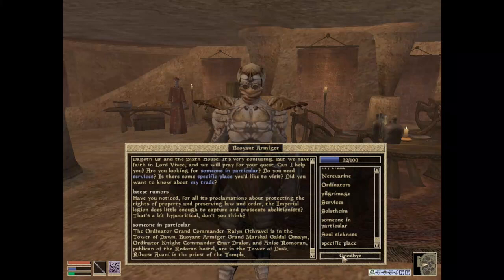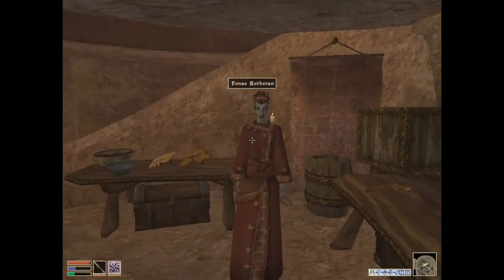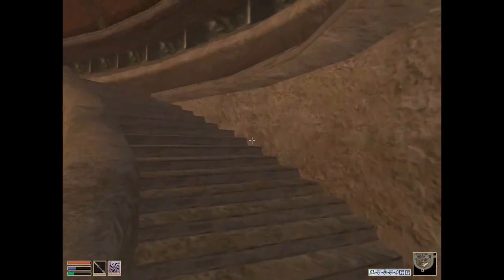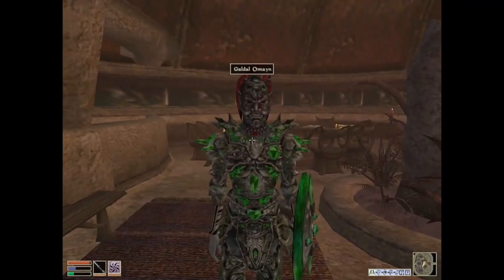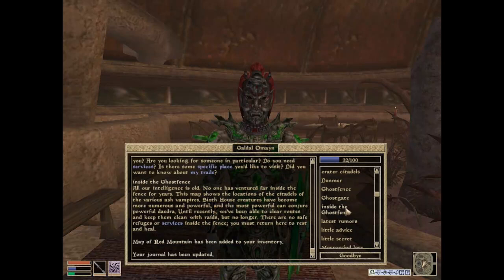So I can try finding Galdal O'Mein. Maybe that individual has better information. Not surprising that Galdal O'Mein is not behind the counter. You're just a buoyant armager. You're Draelin Lenim. You're Galdal — whoa! Inside the Ghost Fence: all our intelligence is old. No one has ventured far inside the fence for years. This map shows the locations of the citadels of the various Ash Vampires.